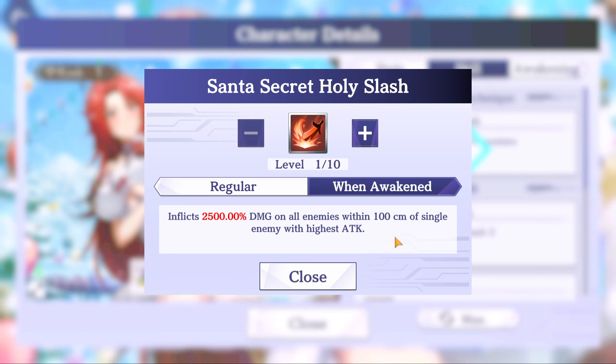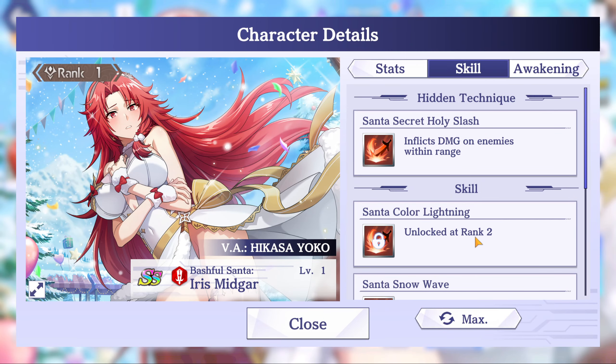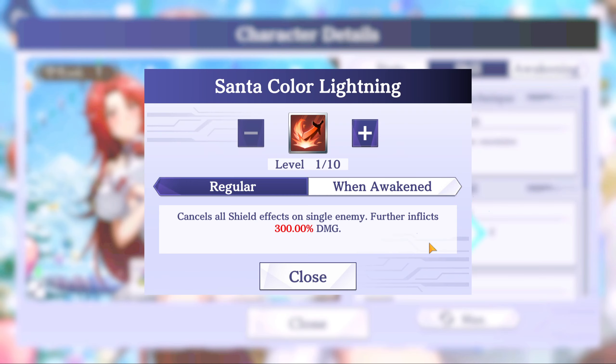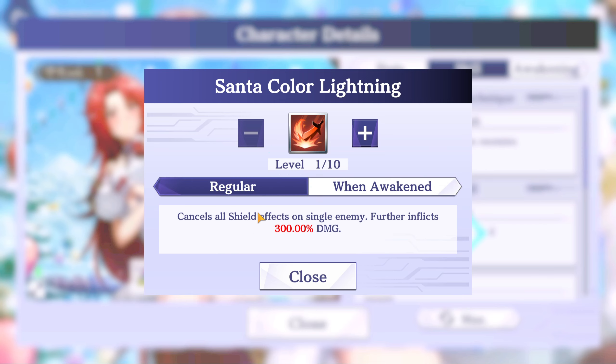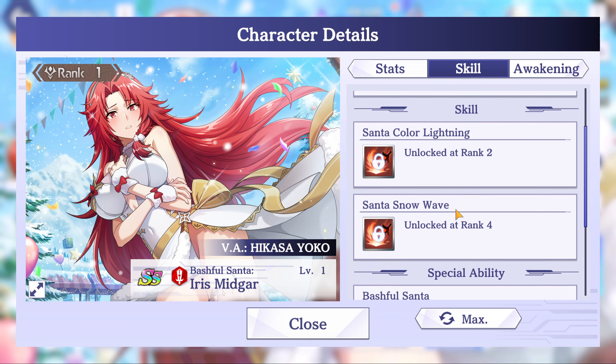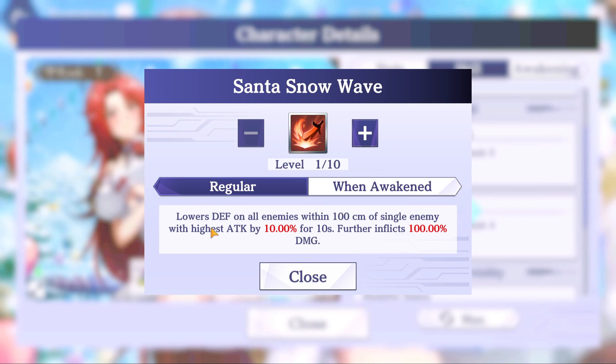Skill 1: Santa Color Lightning — cancels all shield effects on a single enemy and further inflicts 300% damage. Interesting, so she strips shielding. On awakening you get 400% damage — that is pretty cool actually. Let's check out Skill 2: Santa Snow Wave.